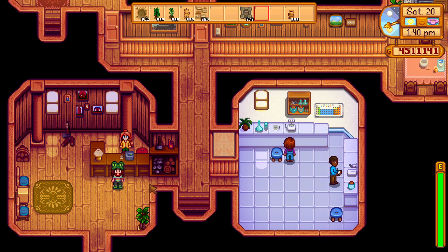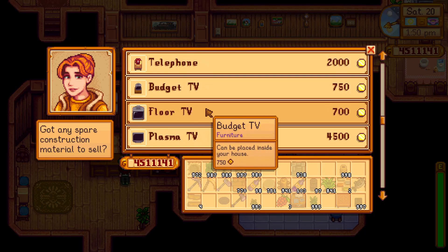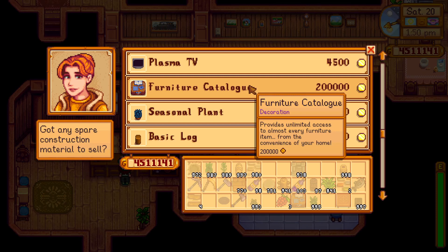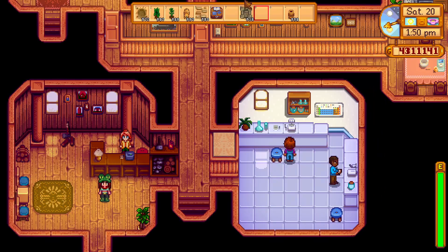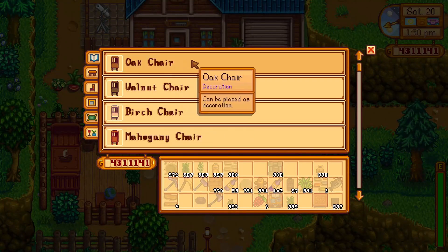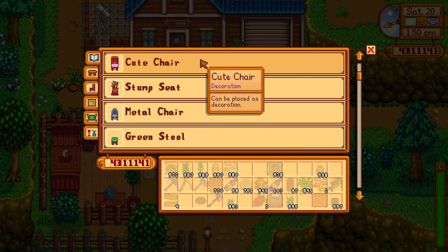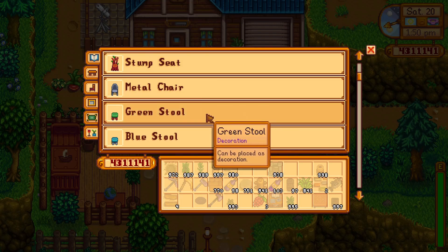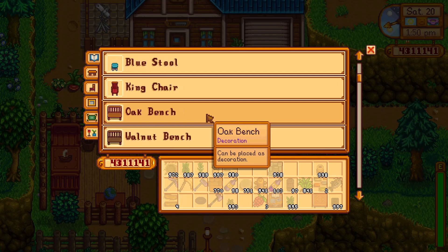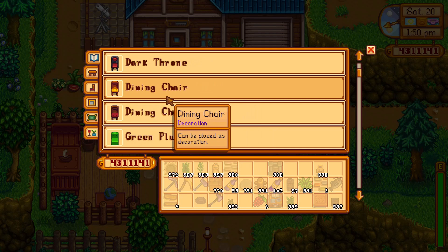Now it's time to come back to Robin to talk about the most important part of decorating - the furniture catalogue. It is very very expensive at 200,000 gold, but once you have a lot of money I think it's so worth it if you want to decorate, because it gives you a free supply of a bunch of different furniture. All these chairs can be placed outside, which I really love. My favourite is actually this green stool - you've probably seen it if you've seen any of my decorations. I'll grab four stools and a coffee table which makes just a little seating area.